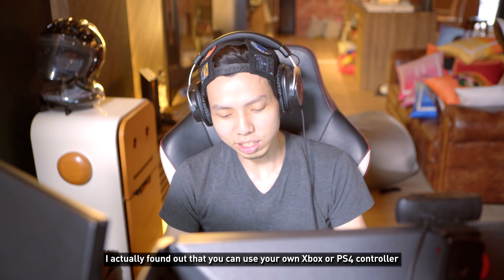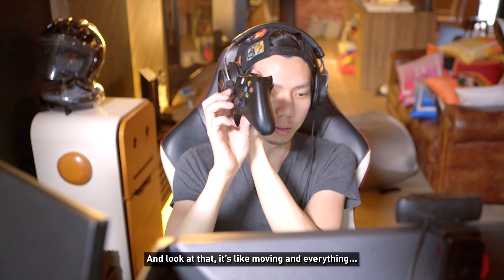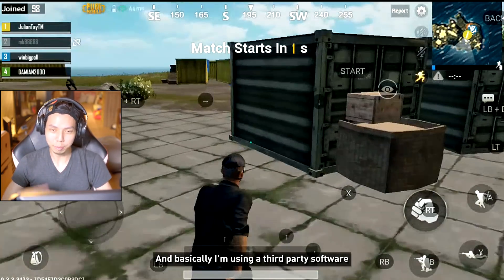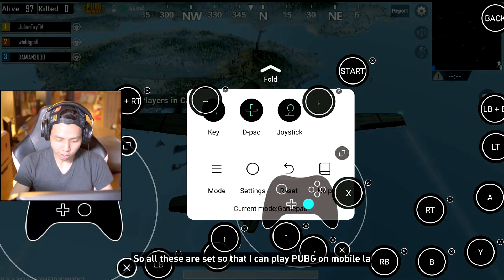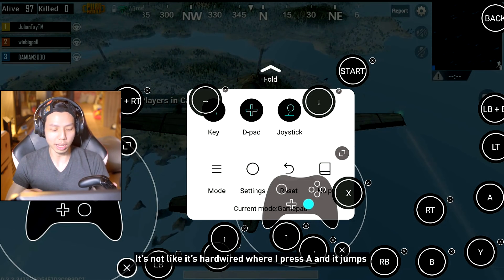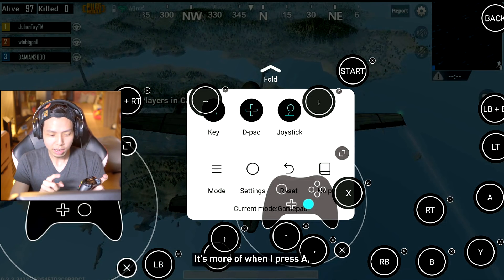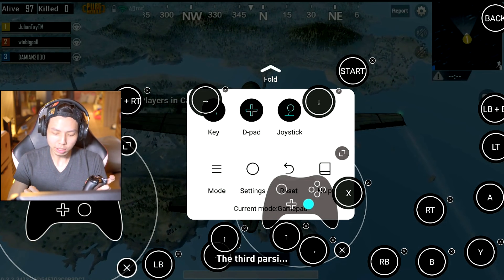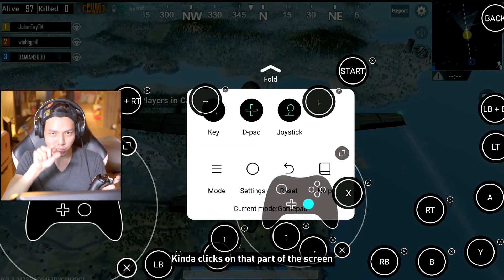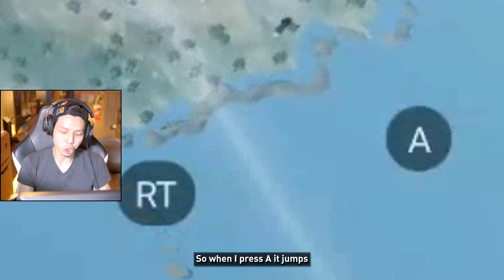I actually found out that you can use your own Xbox or PS4 controller — look at that, it's moving and everything. I'm using a third-party software. All these are set so I can play PUBG on mobile. It's not hardwired — when I press A, the third-party software clicks on that part of the screen. So A in that area is jump. When I press A, it jumps. You get it?